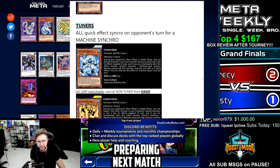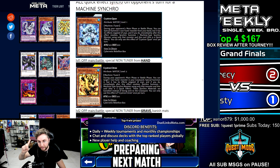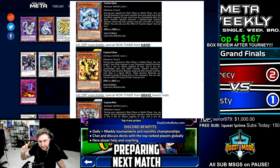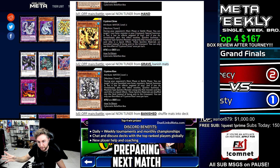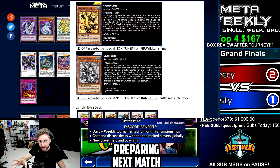All the tuners have a quick effect to synchro summon on your opponent's turn for a machine-type synchro only. The level 1 tuner can use a non-tuner from your hand to synchro summon. The level 2, Citri, can use a non-tuner from your graveyard to synchro summon — you must banish itself and the monster used. Crystron Rion is level 3 and instead uses a non-tuner from the banish pile. So after you use Citri and banish itself plus Smiger, you could follow up with Rion on your opponent's turn to use one of your banished non-tuners.